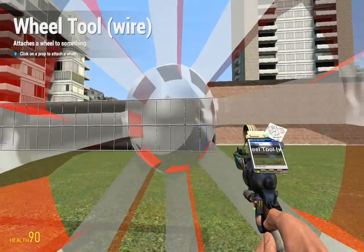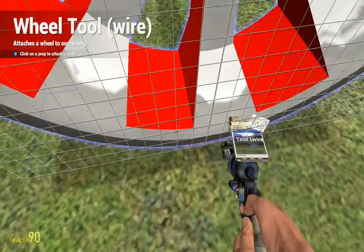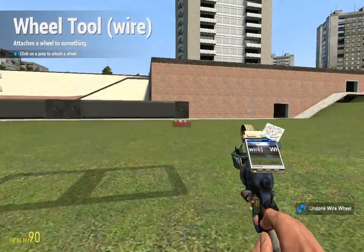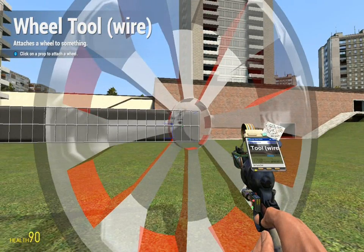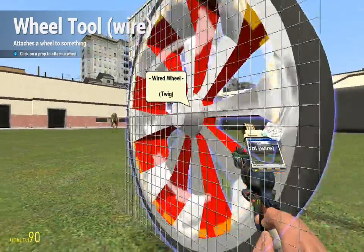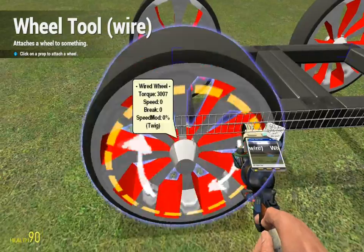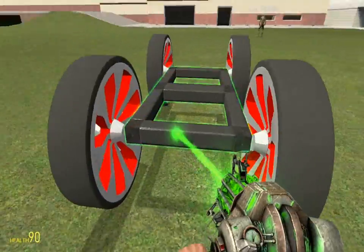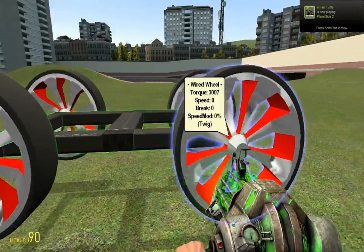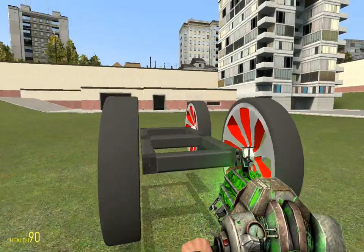I use wired wheels because it's just easier than normal wheels to use. Okay, I got stuck — whoops, let's do that again. I recommend getting Smart Snap for this.